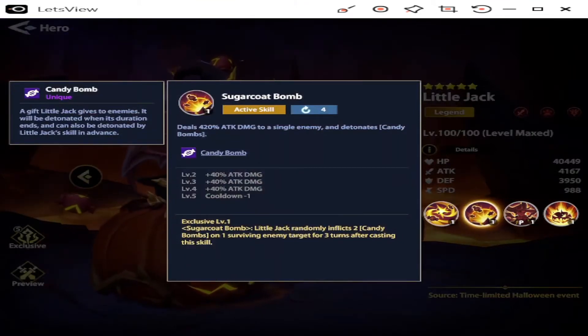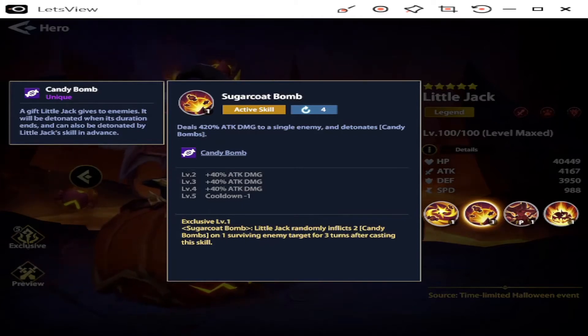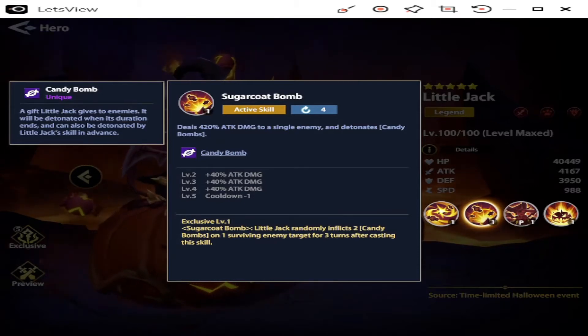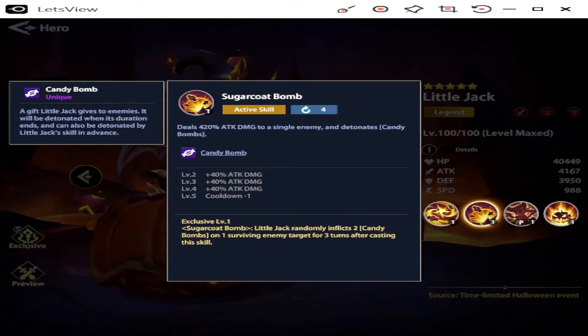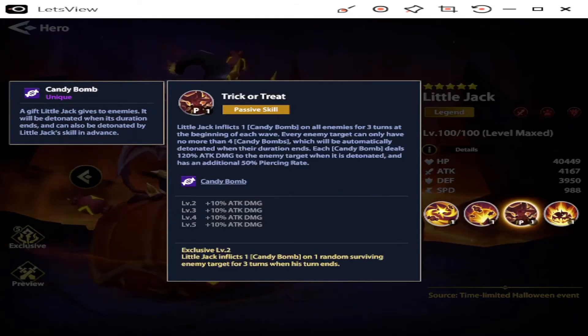Sugar Coat Bomb — Active Skill with a 4-turn cooldown: deals 420% attack damage to a single enemy and detonates Candy Bombs. At levels 2 through 4 it raises by 40% each time, and level 5 reduces the cooldown to three turns — which we definitely want. Adding 120% to 420% gives 540% attack damage to a single enemy, and detonates Candy Bombs. That is quite a bit of damage.